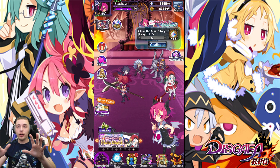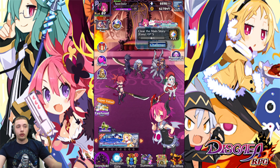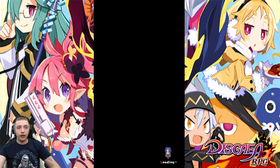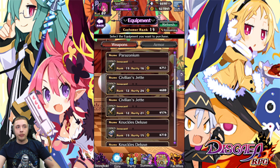The first thing I want to talk about is where to get basic gear from, and that's going to be your shop. Let's go over to the shop — it's right next to your facilities. When we pull the shop up, you'll see the Equipment tab, and at the top we have customer rank 13. There's only one way to rank this shop up, so let me show you how.